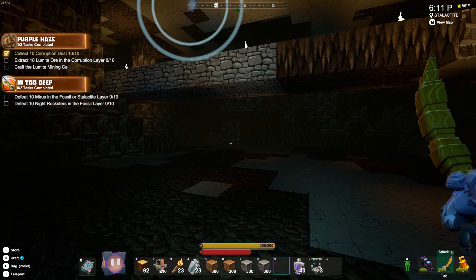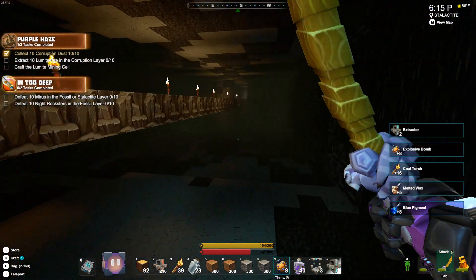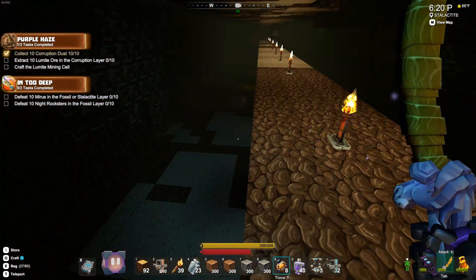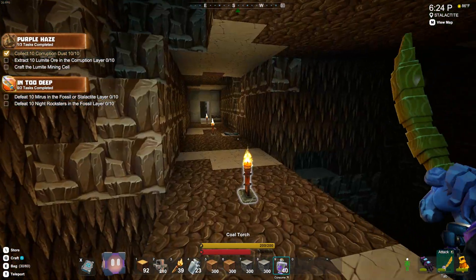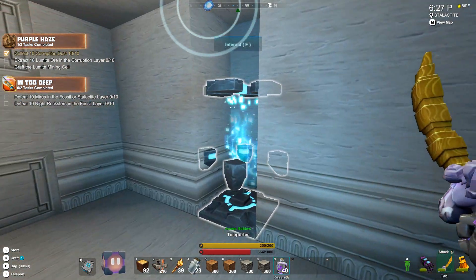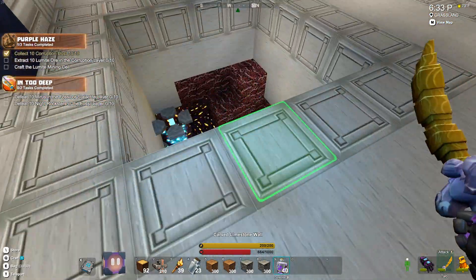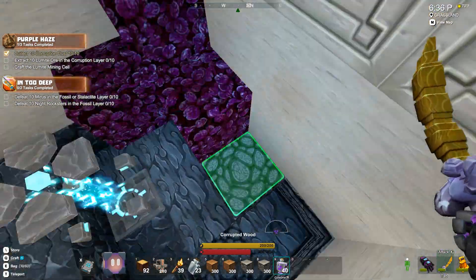I set up this place as a treasure spawning room under the spawn. It actually kind of works for its purpose — most of the times I come down here there is a treasure or two laying around, which is cool. But it's not really great for anything else. It's not too much of a mob farm, which is definitely something I want to look into. But the more I think about a mob farm, the more I think it probably shouldn't be at spawn.